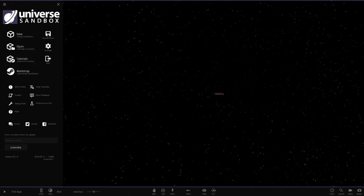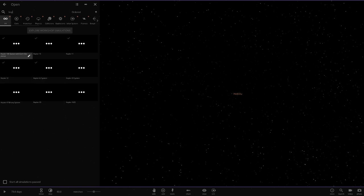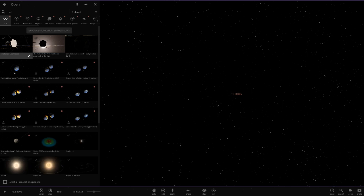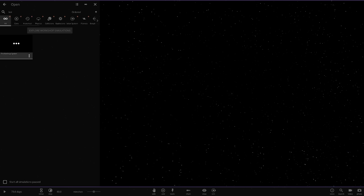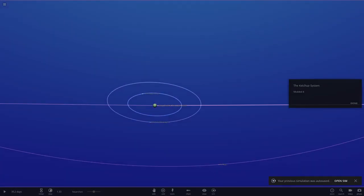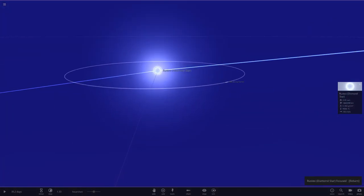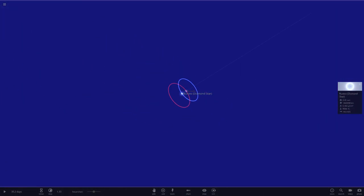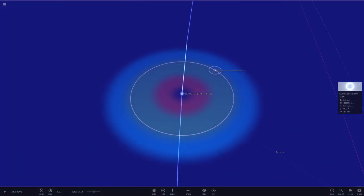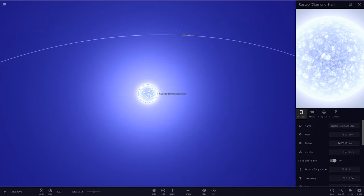Moving on to the second system — I've got it saved as the 'Ketchup system' in my open simulations. Loading it up — look at the background on this! It's a modded background with no stars, very unique and peculiar. Heading to the star, it's called the Diamond Star and it's got a disc around it — pretty big as well.